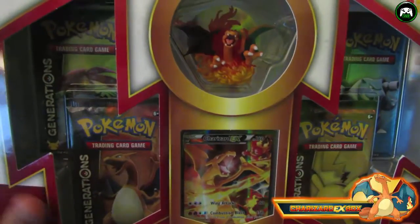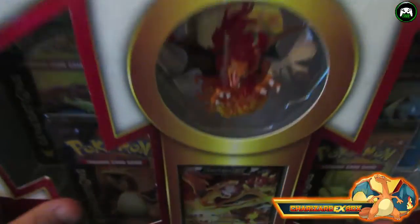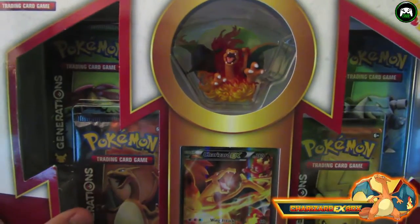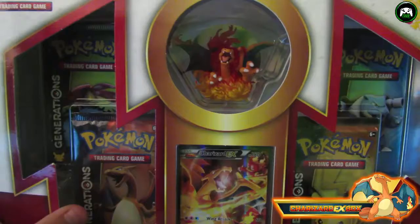Hey guys, what's up! It's Louie with Perfected Precision Gaming, and I'm here with my son Jaden. Today we're doing an unboxing video for some Pokemon cards. I got my hands on some cards today at GameStop — it's for the Charizard EX Red and Blue collection.